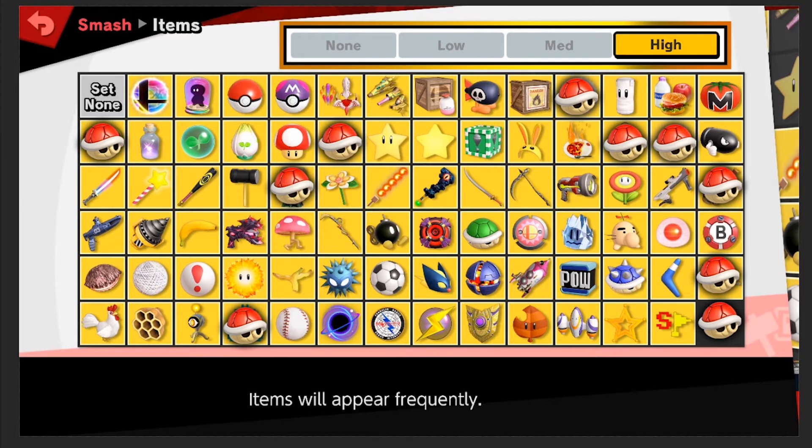Some of these items I'm really liking — like the soccer ball. I think I'd like to keep that. It's just a fun way to try to smash people off. The invincibility star though — come on. For the rest of my life, I don't want to have any invincibility. If I'm doing a 1v1 on a regular smash match, I don't really want someone to go invincible.